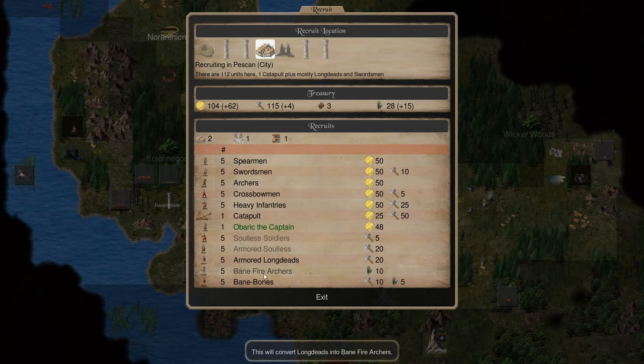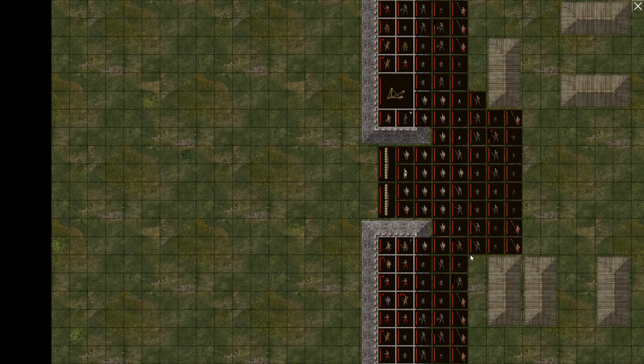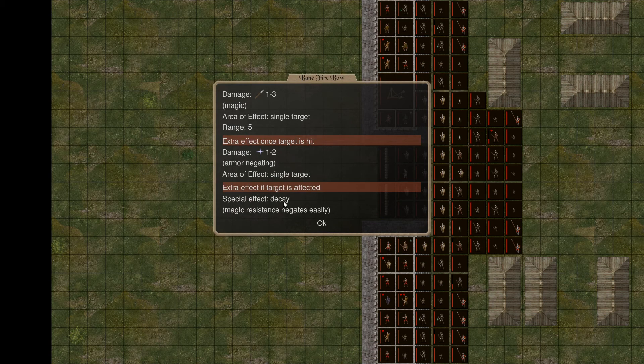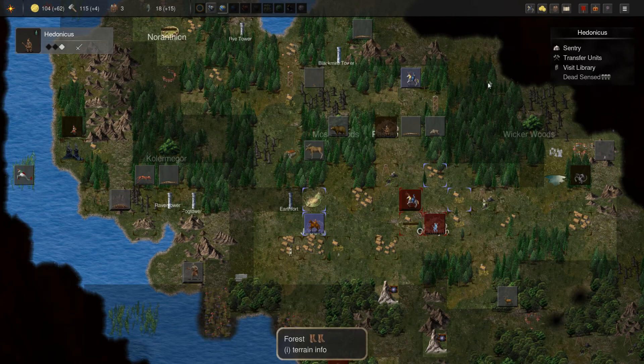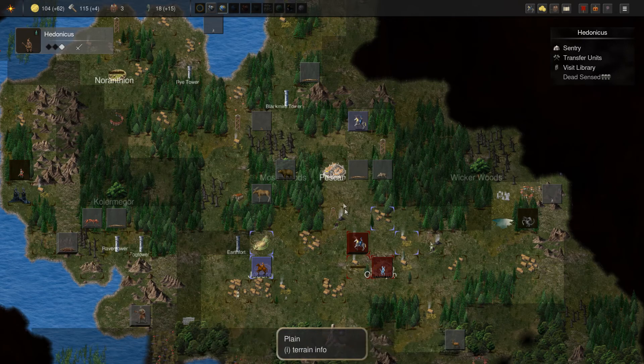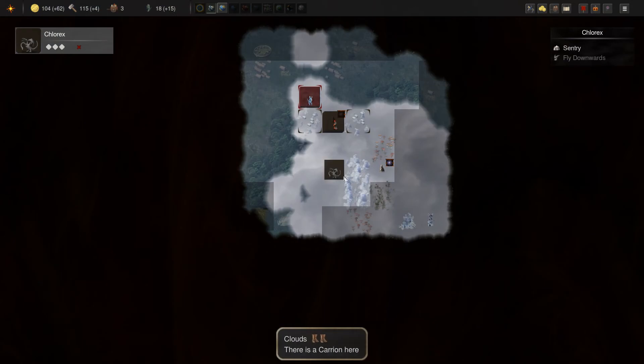I wouldn't mind some Bane Fire Archers — let's get some of those. Looking at the Bane Fire Archers: they have the Bane Fire Bow, 1 to 3 damage, and if it hits the target it will inflict it with decay. Although that's easily negated, it becomes a 2 to 5 damage thing as it has magic damage on top of arrow damage, and that's armor-negating. So they become quite useful, particularly against the armies of the Baron. I don't want to take on these centipedes but I don't want to leave the castle right now.